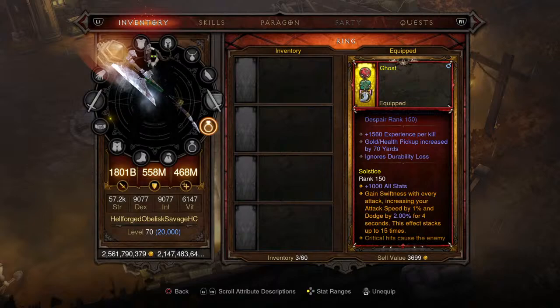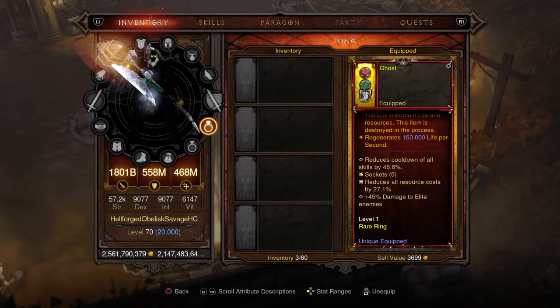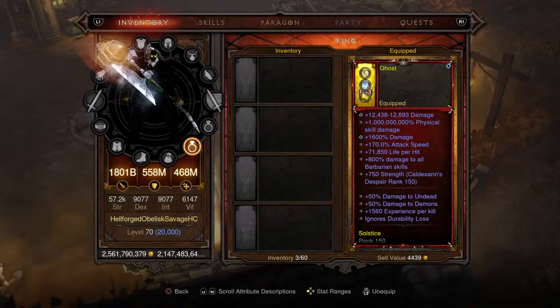For the first ring, this is the test ring 516 for immortality - a level one rare ring stacking damage, percent damage to all Barbarian skills, experience per kill, and you still get 70 yards on your gold and health pickup radius. It's got the Molten Wildebeest's Gizzard, which is going to regenerate 160,000 life per second. The bonuses are shown at the bottom of the screen.